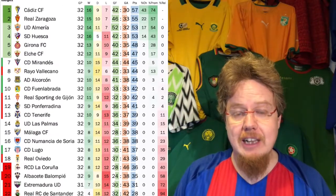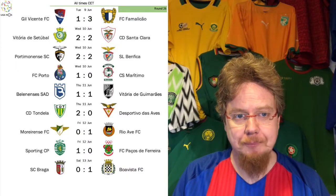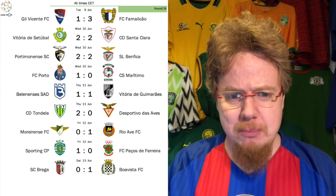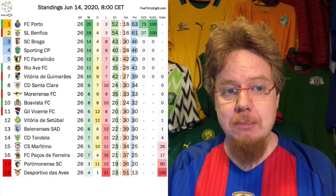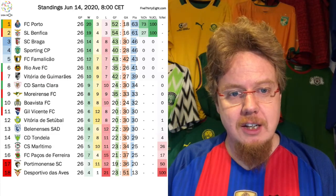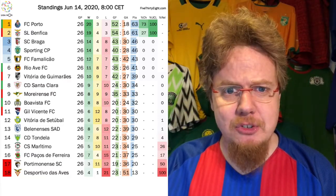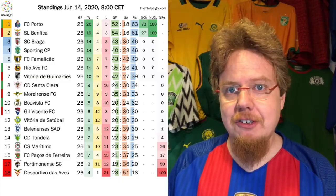In Portugal: we already talked about Benfica and Porto midweek. Braga is in bad shape, losing to Boavista at home, so Sporting is moving closer. Sporting is now level on points with Braga for the secure Europa League spot. Famalicão also has a good chance. Porto have a pretty good chance of winning the title, although Benfica also botched their restart.